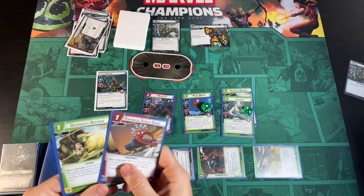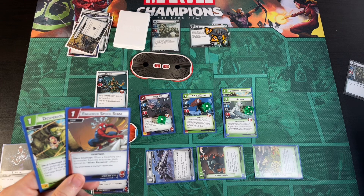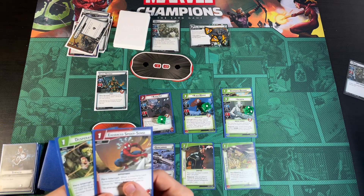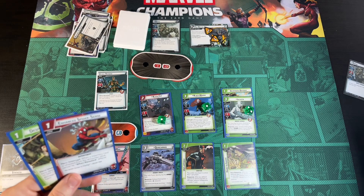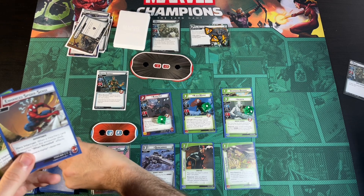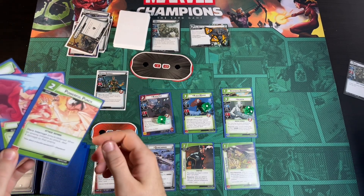We ready Spider-Man and hang on to our Desperate Defense — it's just incredibly useful. We keep the Enhanced Spider-Sense too. We draw three more: Clea, a Defensive Energy, and a Powerful Punch.